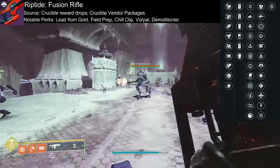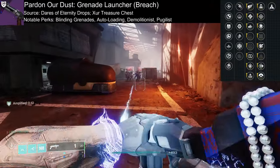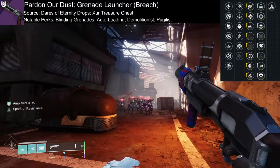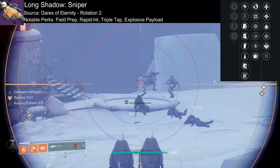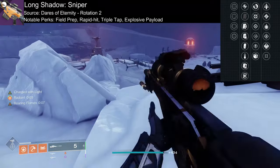Field Prep and Cornered for DPS, or maybe Demolitionist for grenade builds. Pardon Our Dust gives you a great AoE damage or blinding tool — try to hunt for a Blinding Grenades one with maybe Demolitionist or Pugilist perk. Lastly, Long Shadow. Really your only option, but not bad for distance fighting. Pair it with perks like Field Prep and Triple Tap for higher ammo efficiency.